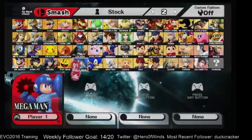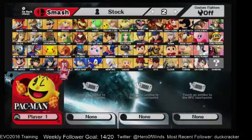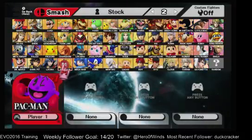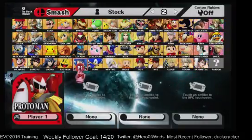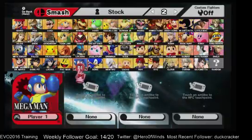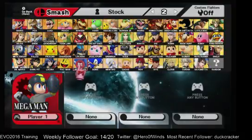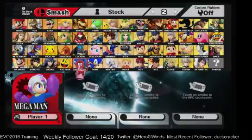On Pac-Man, there are 7 ghost colored skins so he has options to not be only yellow. On Mega Man, slots 8 through 16 are all Proto Man alts. Slot 17 is the bad box art Chinese bootleg one. There's also Bass, and Bomberman colors.